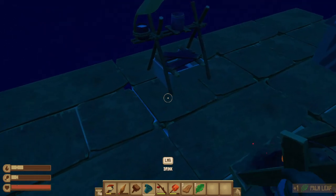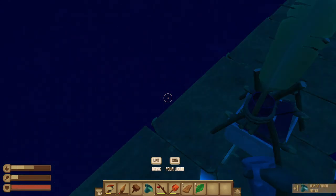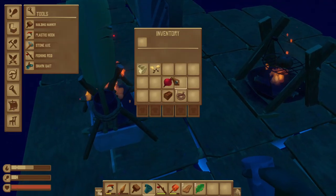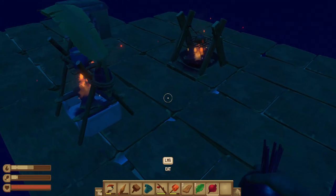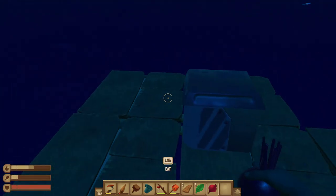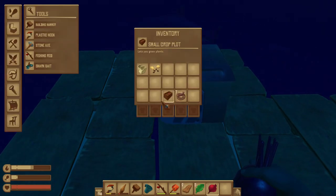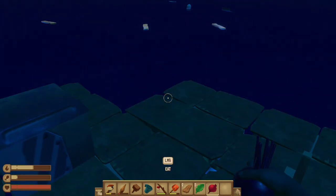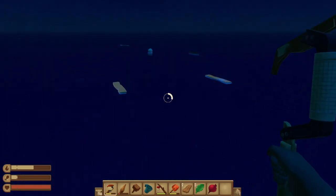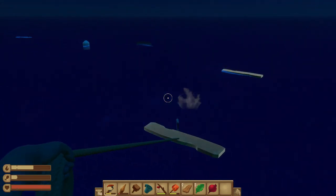Let's get some hydration and food stuff in real quick. Let's do the storage — not that good stuff. Small crop block, okay. We're going to be getting lots more resources that we're going to need.